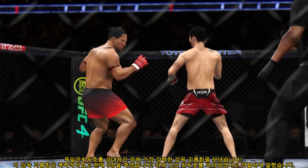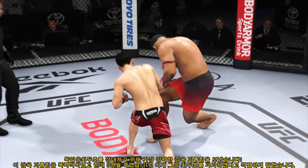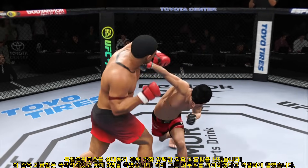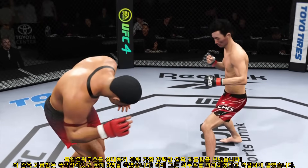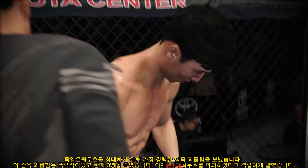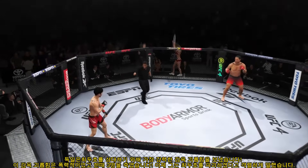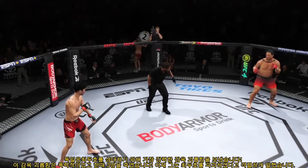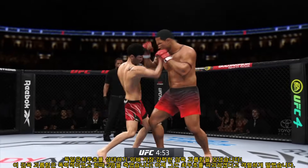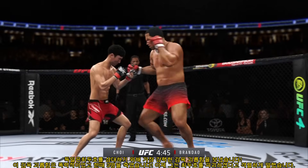What a round it was, especially from a striking standpoint. High-level striking — this is what people come through the doors to see. Two men stand in the octagon, chest to chest, forehead to forehead, and let it all fly. I'm surprised nobody went out, but it does excite me for the next round. It was insane. Round two is now upon us — pretty competitive first five minutes. We expected when we saw this matchup that these two guys were evenly matched. Let's see who really takes control going into the second round.